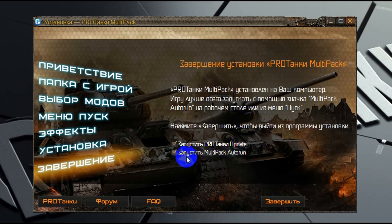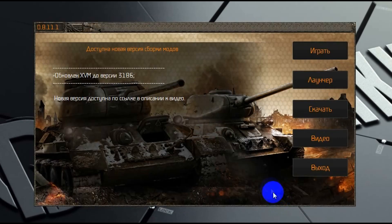На данной странице нам ничего менять не нужно — мы просто нажимаем «Завершить», и у нас автоматически запускается авторан, конечно, если мы с него галочку не сняли.